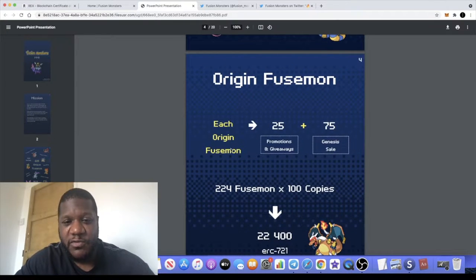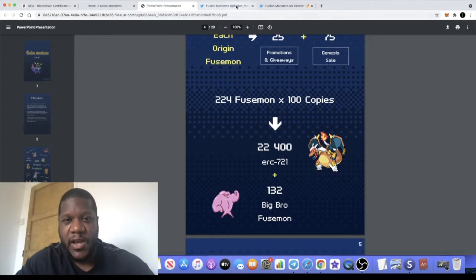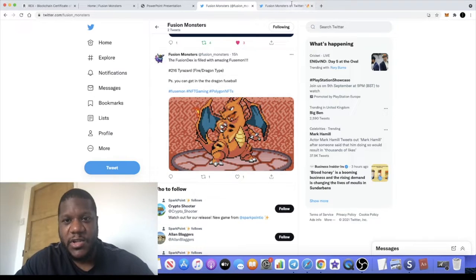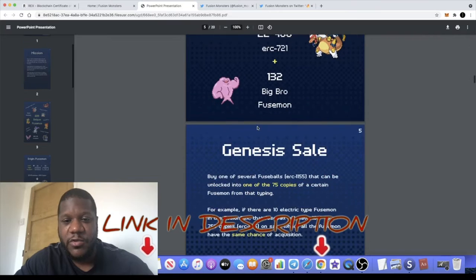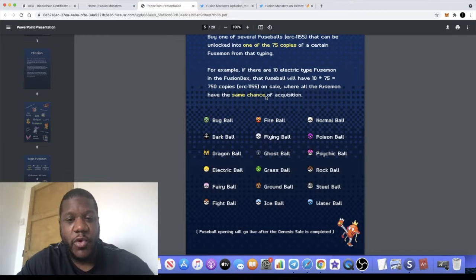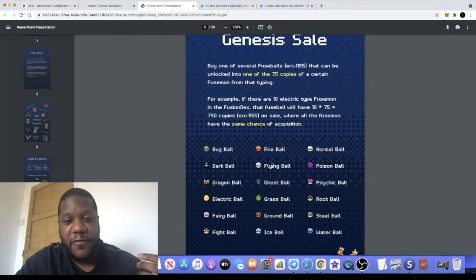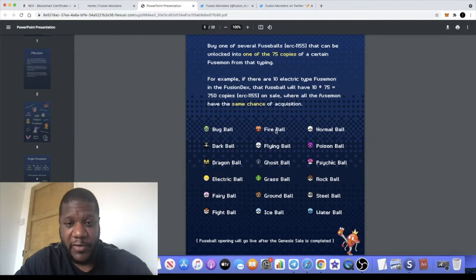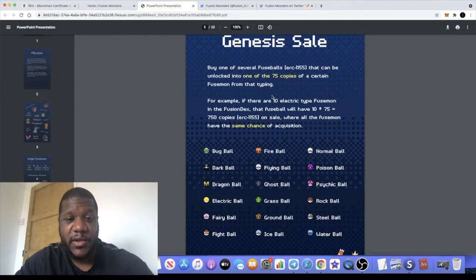There are Genesis NFTs called Origin Fusemon — these are some of the ones we're going to be giving away. You can see some of the characters there, and you might want to follow them on Twitter as well — I'll leave the link in the description. The Genesis sale will take place first, and after that is completed the Fusible opening will take place. Out of these different balls will come Fusemon monsters, and you can fight and battle with those to earn EXP and the Fusion token in this project.